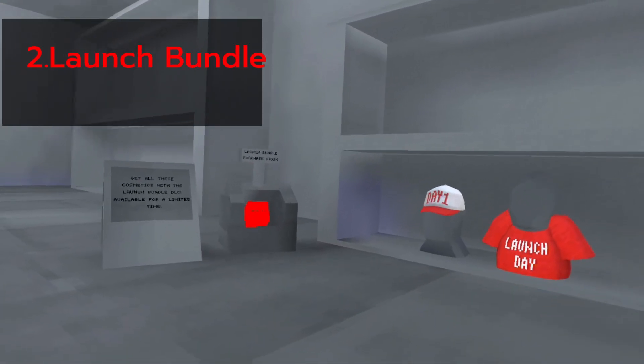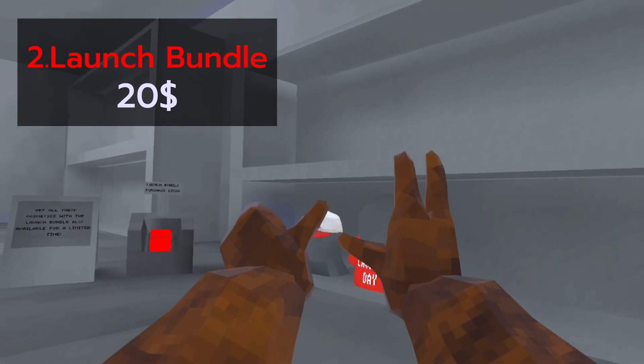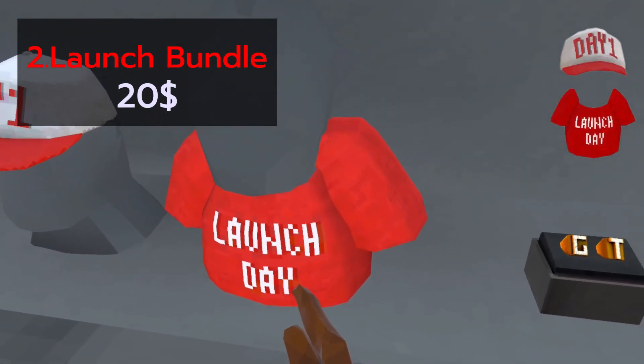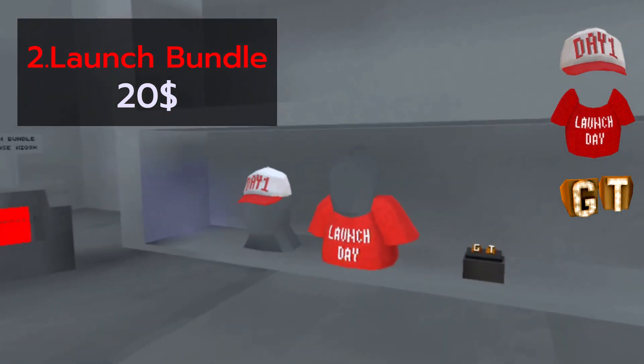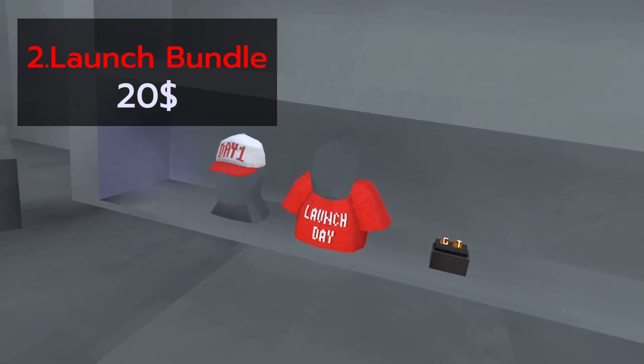Next up, we got the Launch Bundle — the second ever cosmetic pack in this game. It came with four specialties: the Day One Cap, the Launch Day Tee, the GT Rings, and a nice 10,000 shiny rocks. At just $20, this really was a great deal.